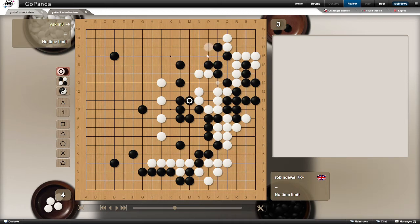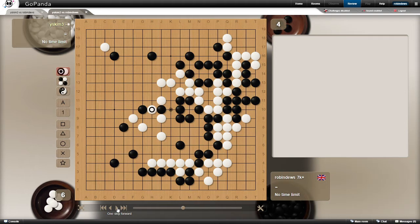Black is struggling with this group to try and link the group here on the P16 line out to the L group and try to make some territory on the top side. Then white invades the corner - it was great play - and this goes on in the centre. We've talked about this tesuji lots of times.